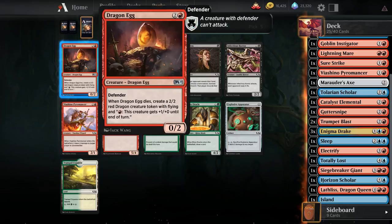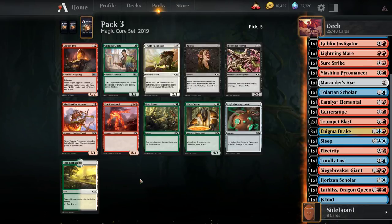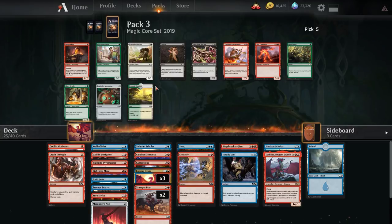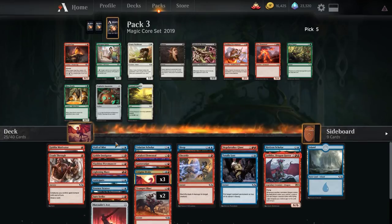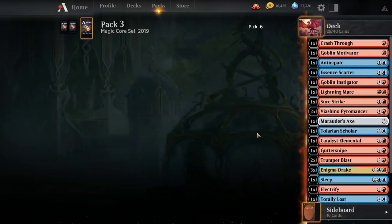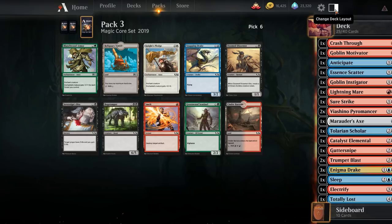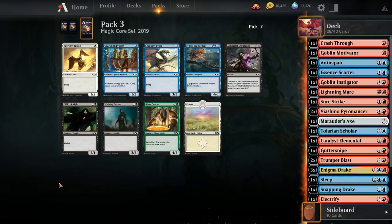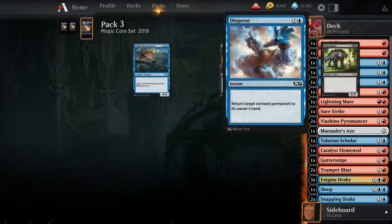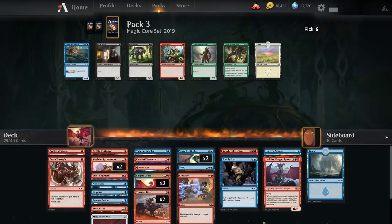Pyromancer at this point. Dragon Egg is okay, but your opponent can just ignore it if they're a little bit controlling. We are really light on removal here — one Essence Scatter, one Electrify, Totally Lost. How many three-drops do we actually have? We've got four. There's Uncomfortable Chill, which is kind of nice because it draws a card — that can work well with things like Gutter Snipe. We could take another Sure Strike, which works well with our more aggressive cards. There's also a Snapping Drake, which seems okay in this stack. And Disperse is a pretty nice pickup — another nice spell to fuel our synergies, and it's a bit of interaction for a deck that's pretty light on interaction.